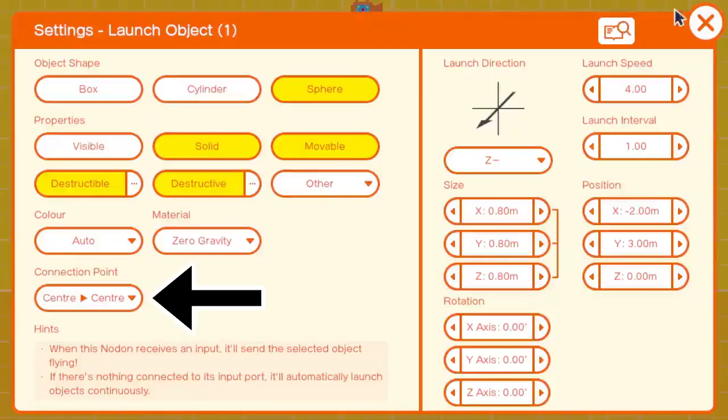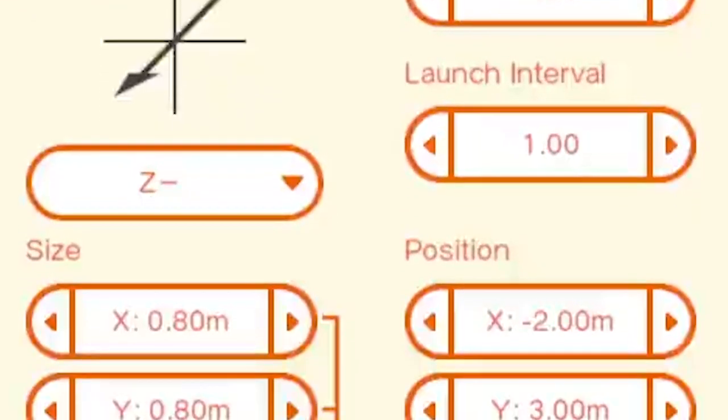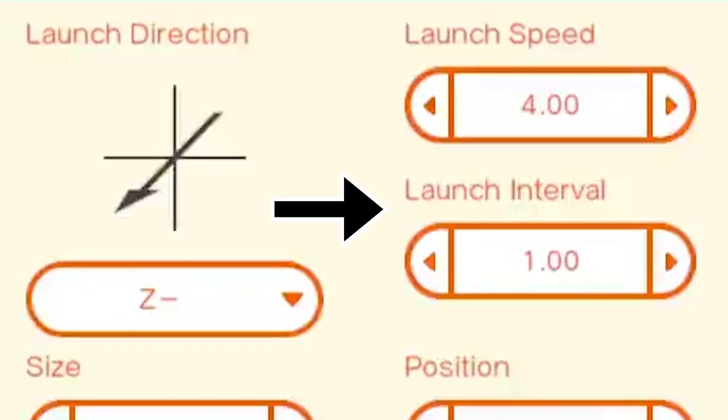And lastly in this section, connection point is likely to be the centre of rotation with which the object will spin. Speaking of rotation, on the right we have a huge section that handles translation of all kinds, as well as launch interval — how quickly the projectile launches — and launch speed — how quickly the projectile flies.